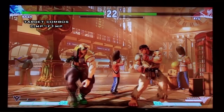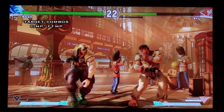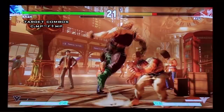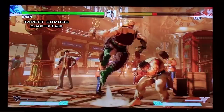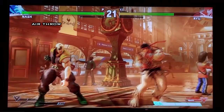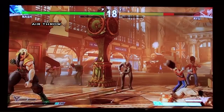His last target combo is crouch medium punch, forward medium punch — the target combo into his overhead. It's a quick way to get some damage and trick people, a good way to open them up and set up a tick throw after the overhead. He also has an air throw that seemed pretty fast on startup and is actually one of his anti-air options. If you see them jump and you're close, you can respond with a straight-up air throw. He has a lot of different anti-air options — that's just another one.